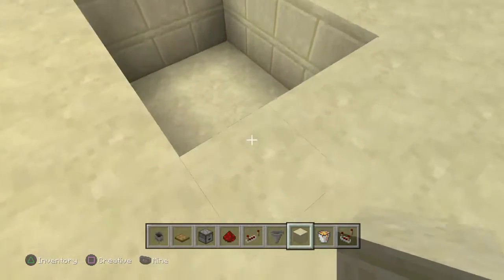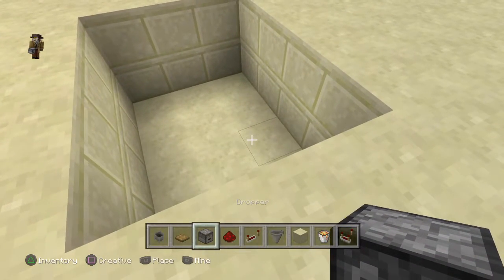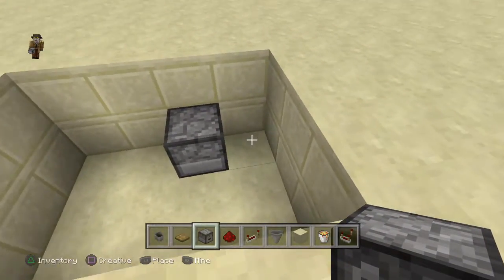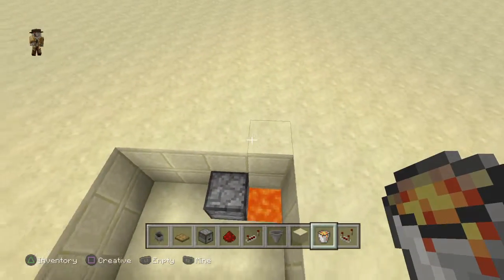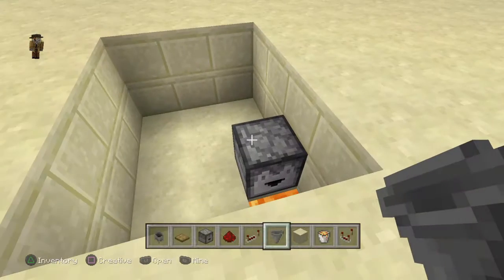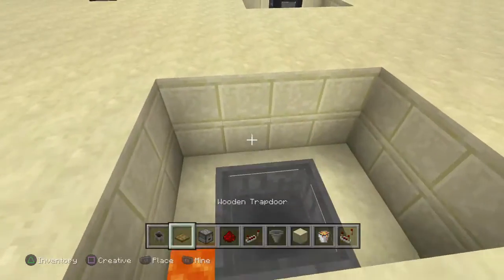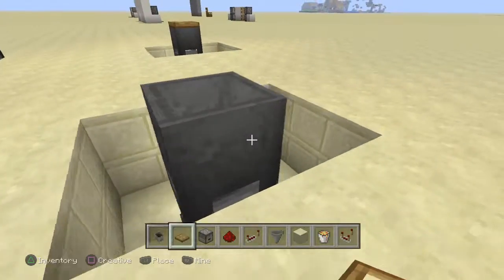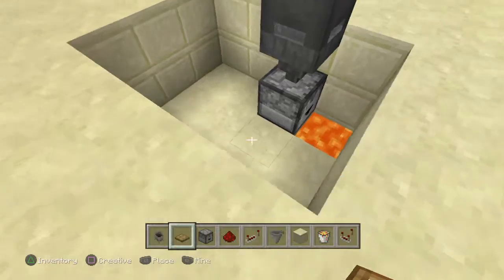Now, once you're done with that, you're going to want to go to the side of the 4 blocks and take out your dropper. Put the dropper on the side right here — it should be 1 block away from the little wall. Once you've done that, dig a hole right here and place your lava. Then you're going to want to sneak — remember, you have to sneak — and place the hopper on the dropper. Then place your cauldron. You have to sneak because you don't want to open the hopper; you want to place it on the hopper. Add the wooden trapdoor if you want as decoration — I think it looks much better.